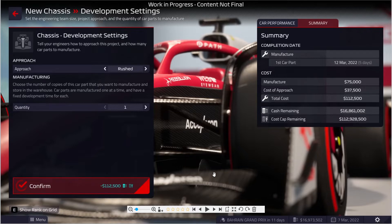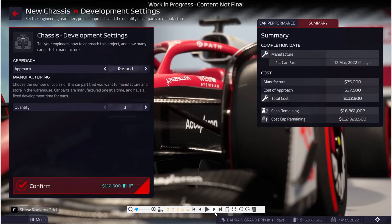Hier starten wir jetzt langsam aber sicher wirklich in die neuen News, beziehungsweise in die neuen Einblicke des Spiels. Hier haben wir einmal die Fahrzeugentwicklung – wie das so vorwärts geht, hier am Beispiel des Chassis. Ob man eher mehr auf Quantität oder Qualität geht, ob es schnell gehen soll, und hier haben wir dann auch die Ausgaben, wie viel das kostet. Das finde ich ganz interessant, obwohl ich ja gesagt habe, ich bin nicht so der Fan von Finanzen – aber damit muss ich mich wohl mehr und mehr anfreunden. Hier sieht man einmal das Cost Cap, was es ja in der Formel 1 gibt.